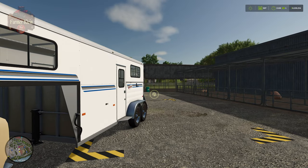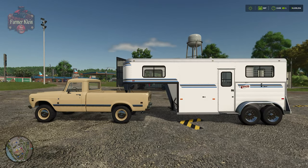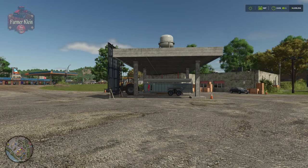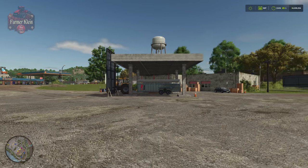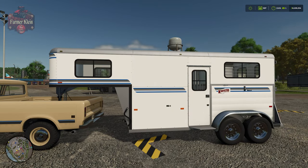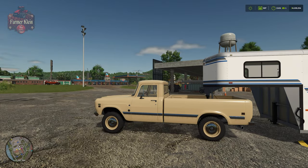If you've seen any of the other animal videos for Farming Simulator 25, you know we're looking at something completely different than what we would typically use to transport animals. Over here under this kind of run-down gas station, we're going to need a different trailer for horses. You're going to need one of these Kingston horse trailers.